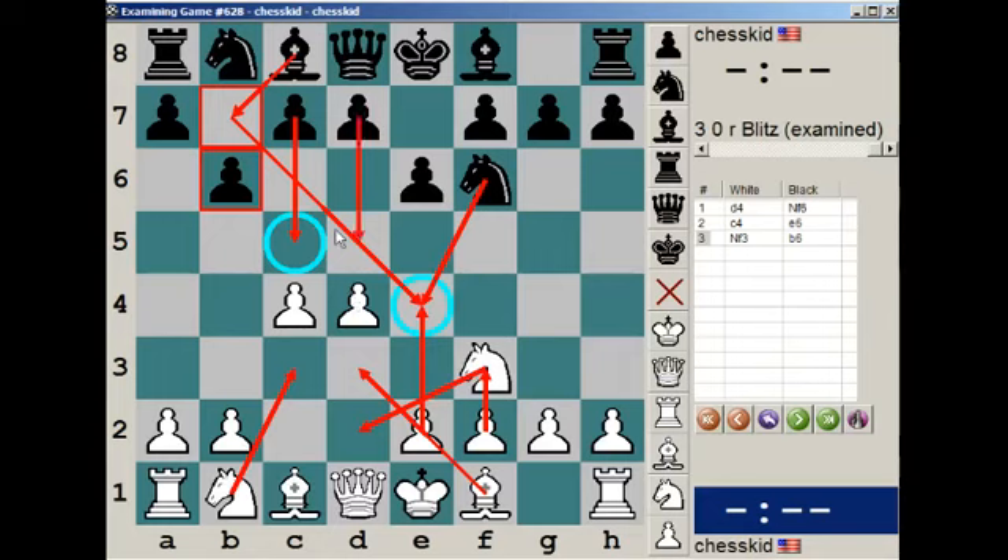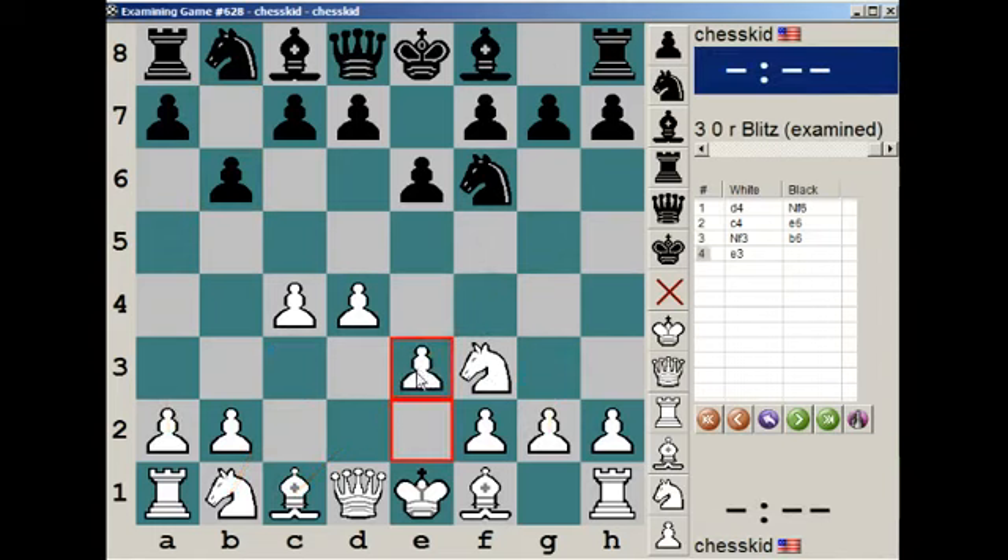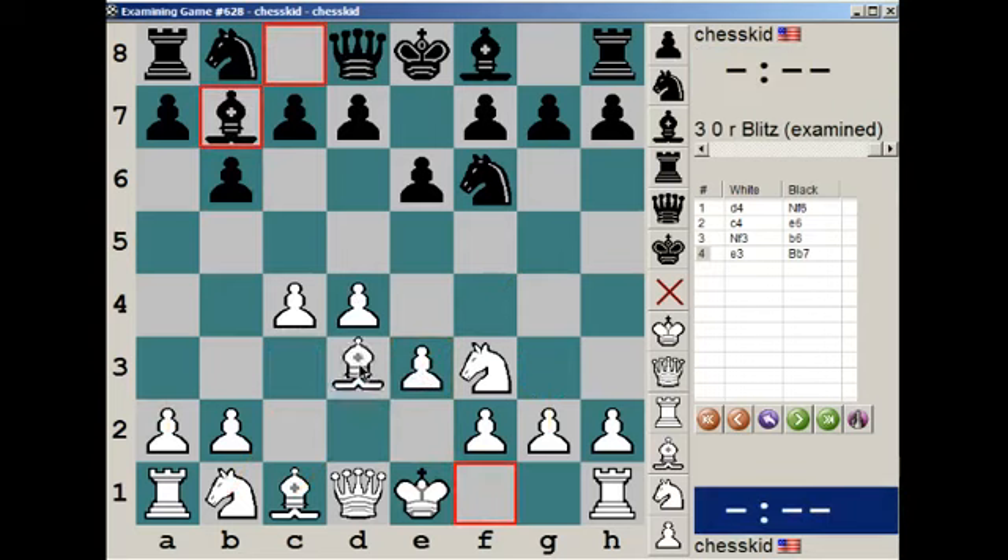And sometimes you play this as well, and sometimes just this, but most often C5. So there's a whole bunch of possible moves here after B6, including Knight C3, Bishop G5, Bishop F4, G3 which is most popular, A3, and what was played here which is E3. Quiet. Bishop B7, Bishop D3.